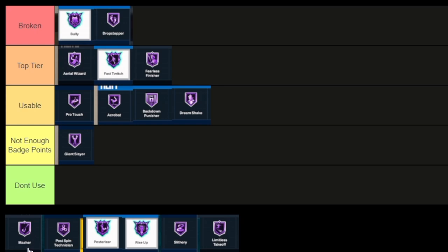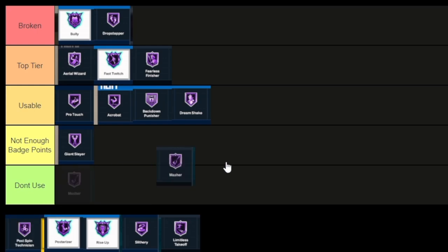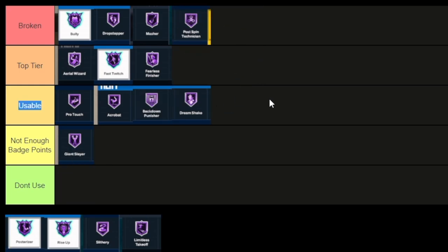Masher is pretty much what it says — if you want to force your way into the paint, it's the badge you use if you're going against undersized defenders. If Masher also applies to post hooks, it might be broken because a lot of post scorers are going to start going toward Masher and Dropstepper — that combo could be broken. I'm going to put Masher in broken. Post Spin Technician — that's broken. A lot of post scorers are going to really start doing more post moves now that they can't do post hooks as much.